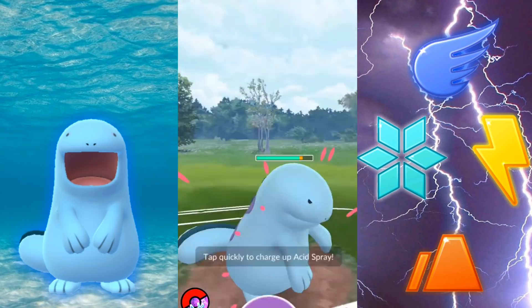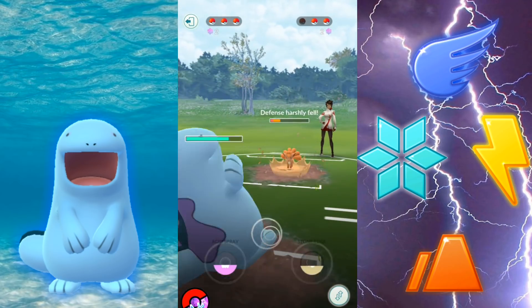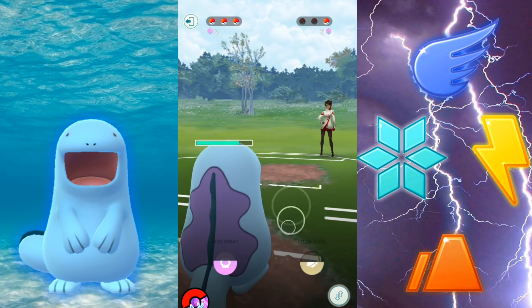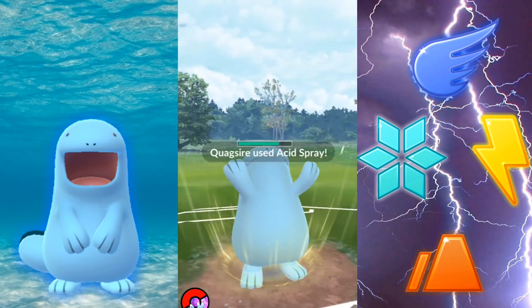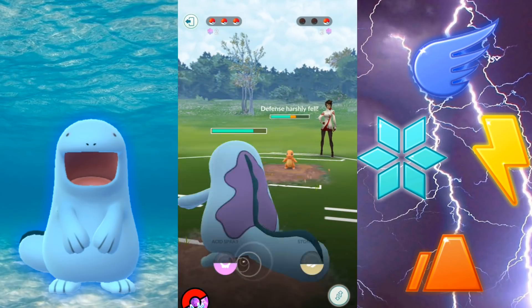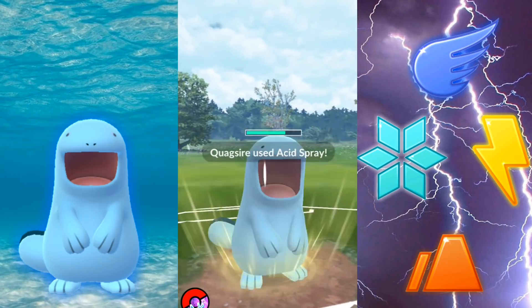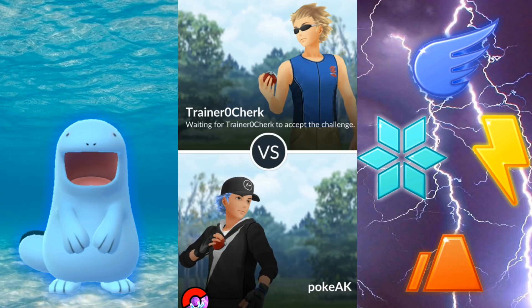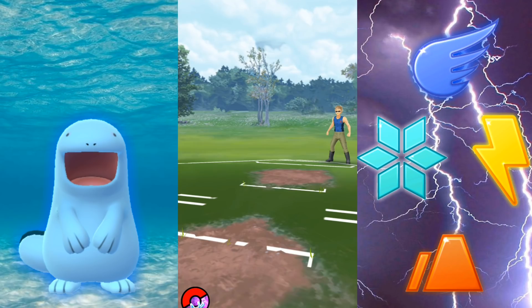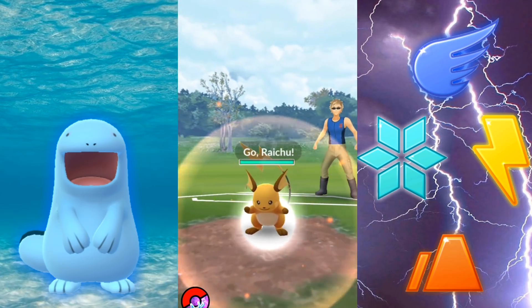It's pretty much on par with Sludge Bomb. But the thing about Acid Spray is you're absolutely not using this move to do damage — it's solely for the defense drop on your opponent. So with that decent amount of energy it needs, it does basically no damage; you're relying on lowering your opponent's defense. Now, if they do switch, will the debuff go away? Nope. We're going to take a look at that in a moment, and you can use this to your advantage.